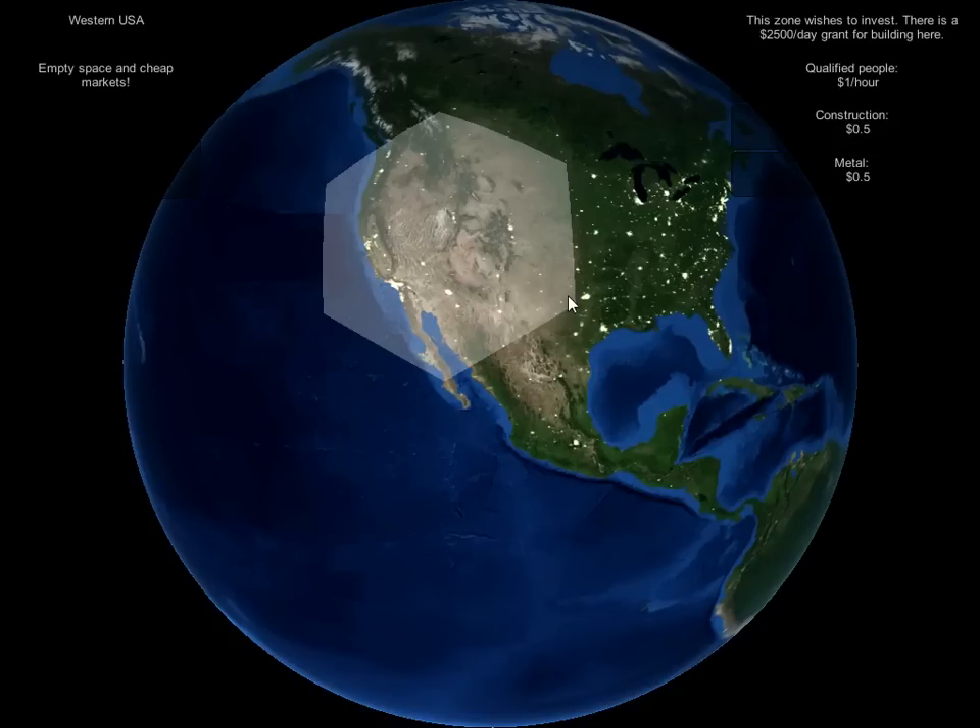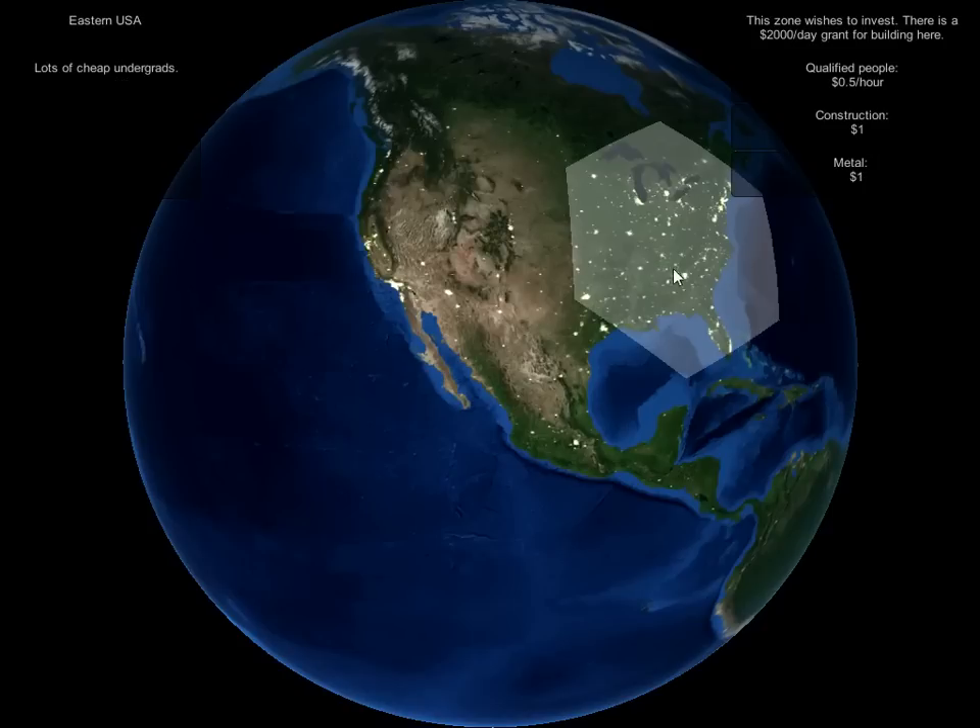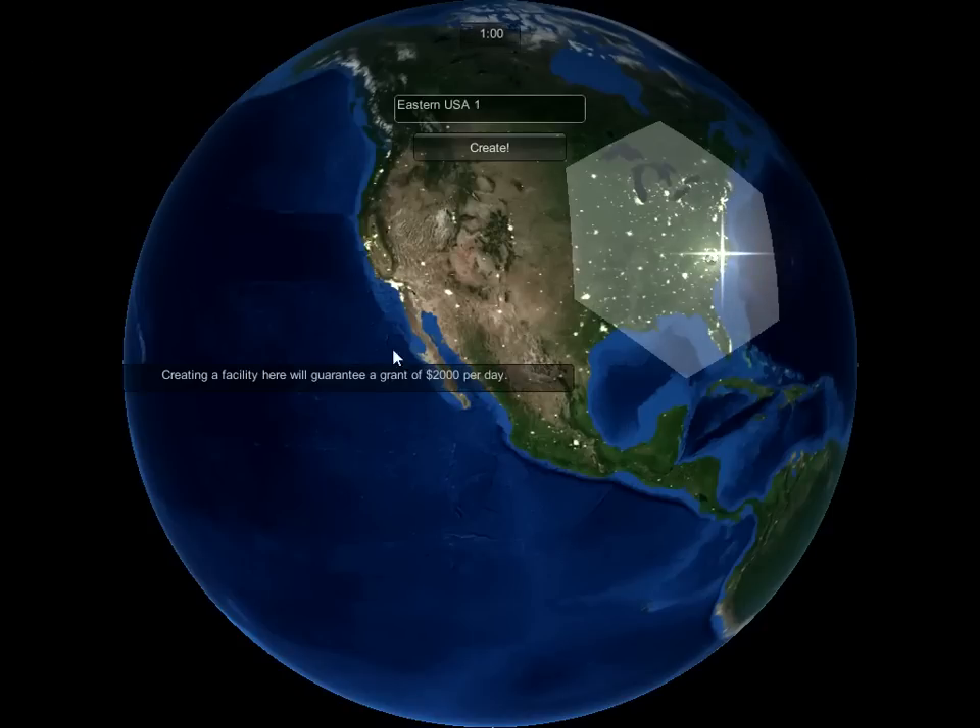How to get started is picking one of these two zones — your option as to which you'd prefer — and clicking on it. This will give you a facility, and you can name your facility whatever you want. That looks like it's vaguely Boston-like.